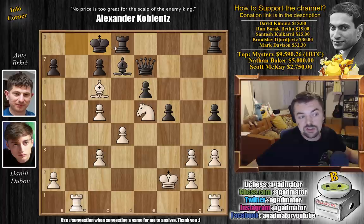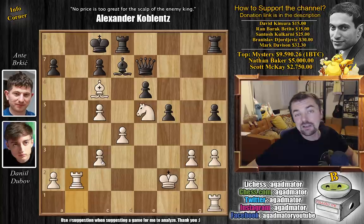Again bishop to b7 with check, king to b8, bishop to c6 with check, king to c8. And now Dubov finishes the game in great style - Dubov played rook to b2. It was in this position that Ante Berkic resigned the game, as there is nothing more to be done.